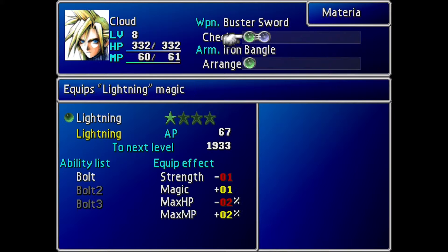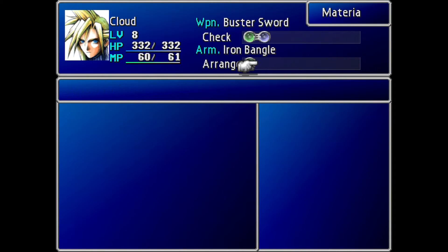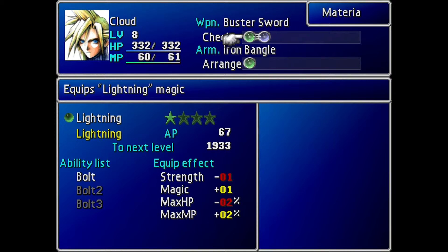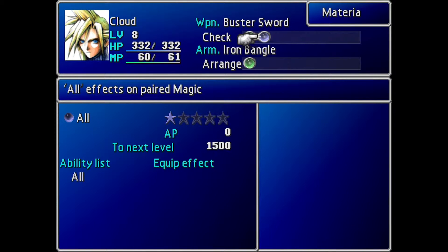Right here on Cloud's Buster Sword, we have what is called a Link Slot. This means that when you put something like the All Materia we just picked up, whenever you use the adjacent Materia — in this case Lightning — it's going to cast it on all the enemies in the area.